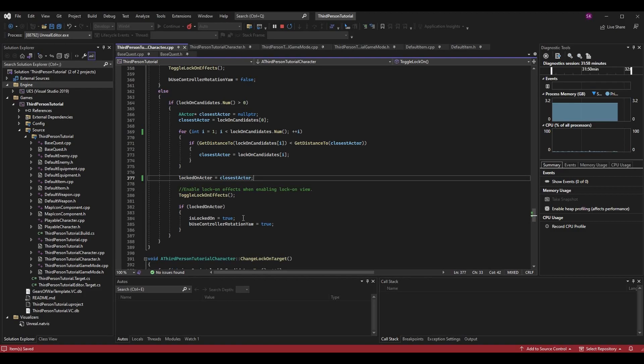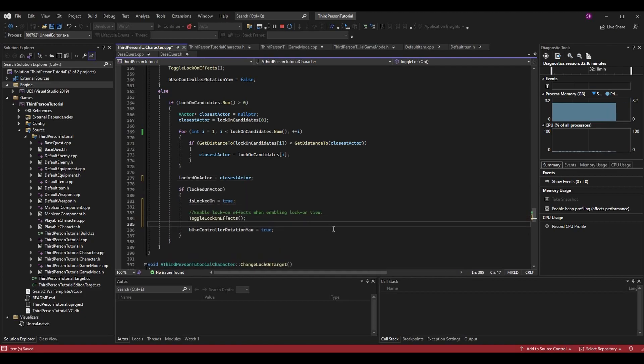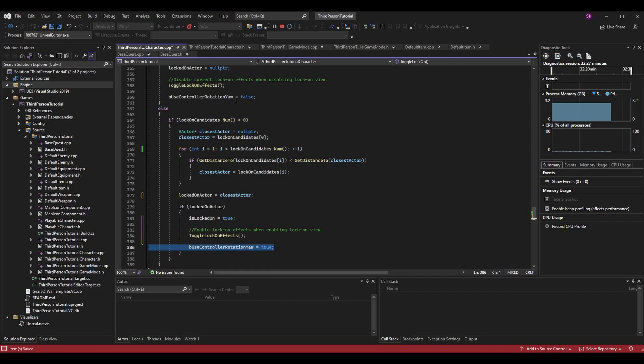Down at the bottom, in the if (LockedOnActor) block, we set IsLockedOn to true. The ToggleLockOnEffects call should also be within this if statement — it should only activate if we actually have an actor to lock onto. We also set bUseControllerRotationYaw to true when enabling lock-on, so the mesh focuses on the controller direction — looking at the locked-on character without changing direction based on input.